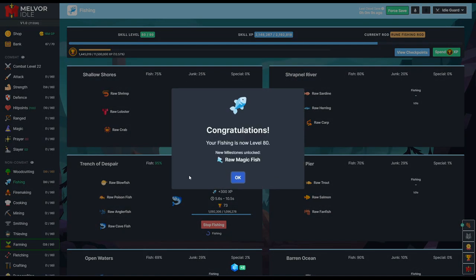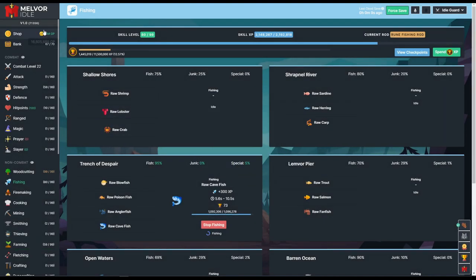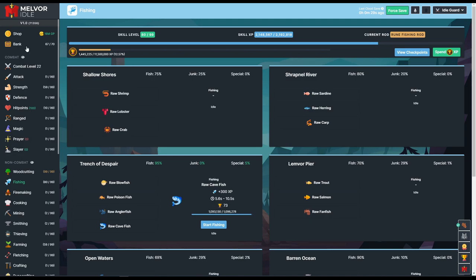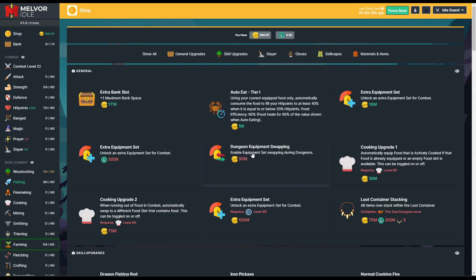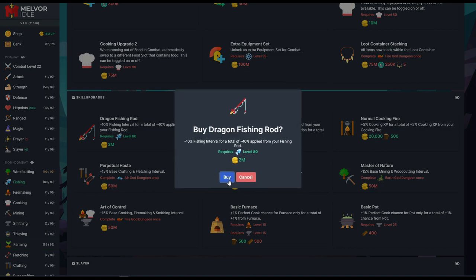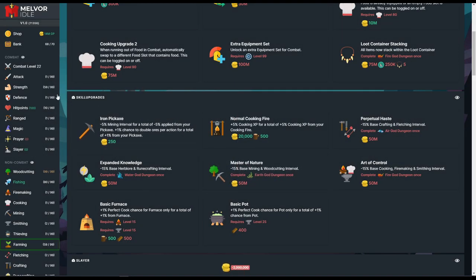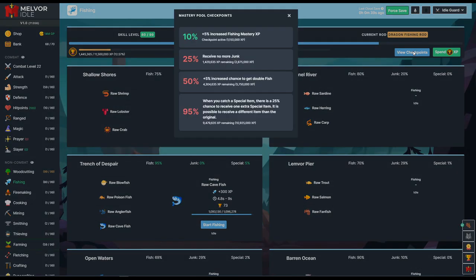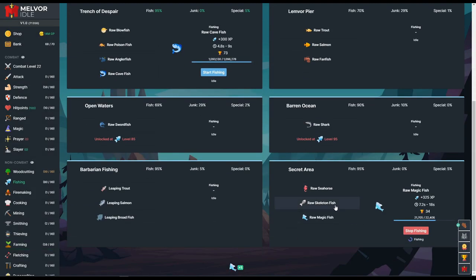Back after AFK — we're now level 80 and can get the raw magic fish, which is what we really want. Even though these take absolutely forever to catch, they're going to give us a ton of money — this will be our main money source with fishing. Going ahead and buying the dragon rod as well. We're just kind of waiting to max out now. Managed to get enough XP to get the 10% mastery. Getting to 95% mastery on magic fish is going to be super important. This is just going to take a while, but we're getting a ton of XP.